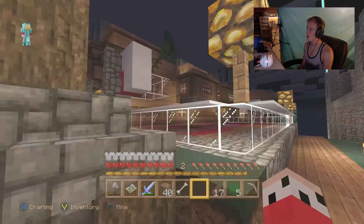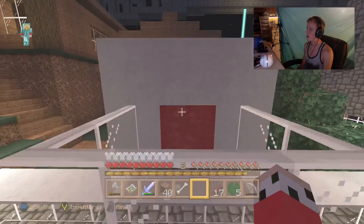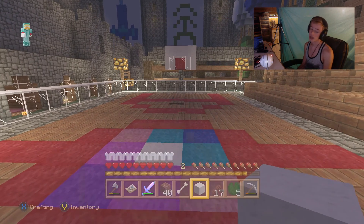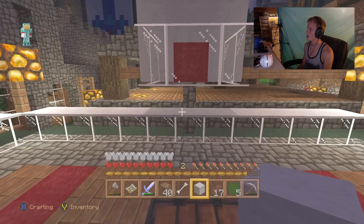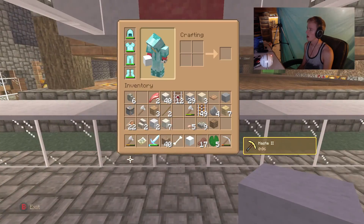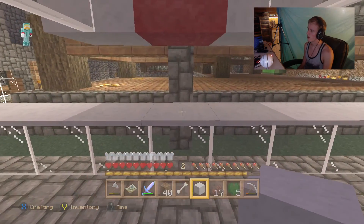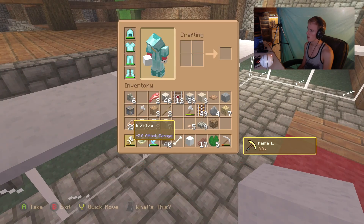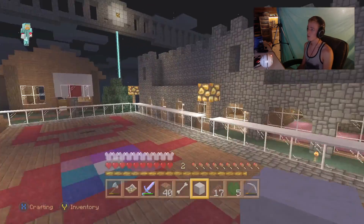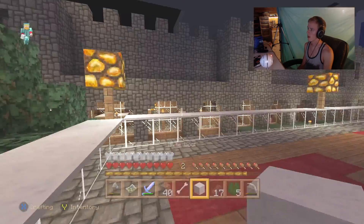I'm gonna go around here and start going through the other buildings. Over here was the basketball court — this is where we had the Xbox One top basketball games. You'd basically run across, jump up, and sometimes you'd get glitched out. You'd have to punch people within the lines. It's been a while — your boy Avian has not been on Xbox Minecraft in like a year to two years, which is kind of sad.